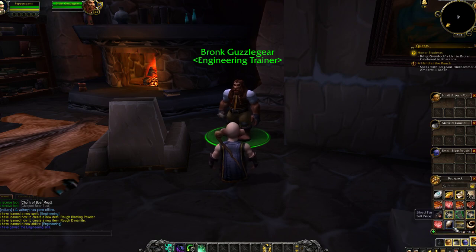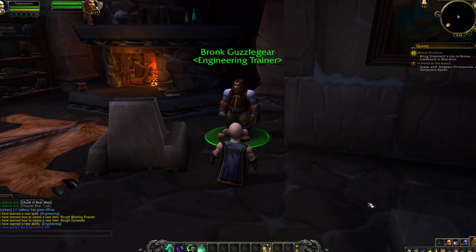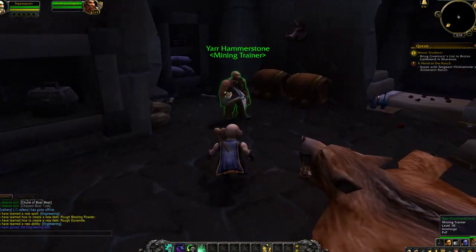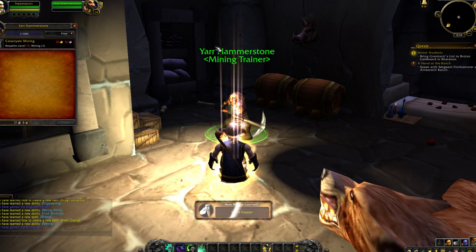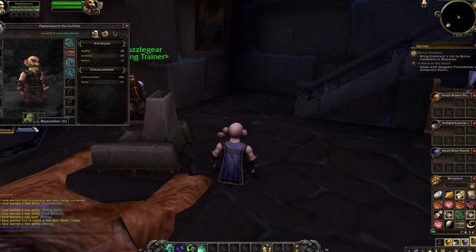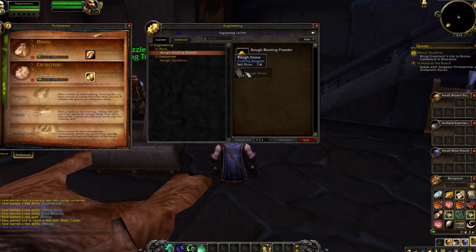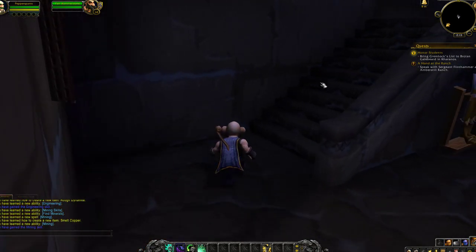So what did I just do here? Beer-based boar ribs — oh, I still have to learn how to cook, but that's for turning in stuff. I think I need to learn how to mine also, because engineering is going to require metals. It makes sense. Let me check professions. Engineering — rough blasting powder requires rough stone. Linen cloth and blasting powder — hey, I have linen cloth. That's exciting. So maybe we can spend some time engineering.